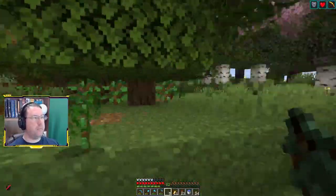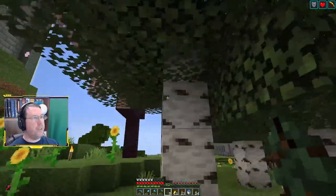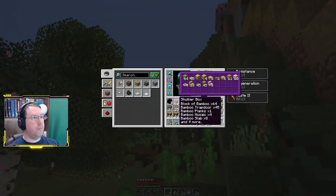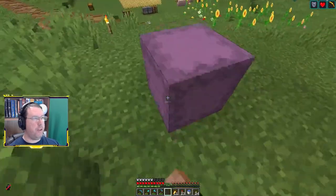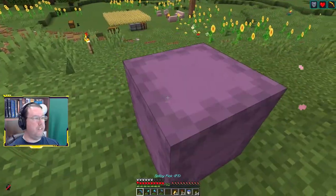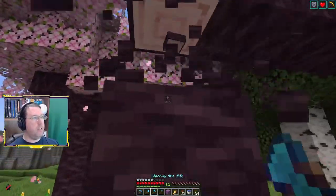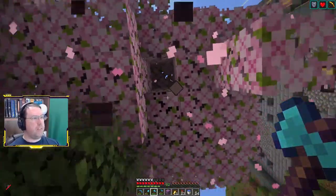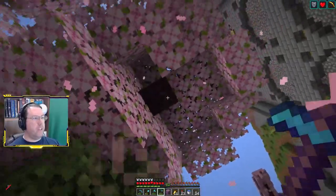Did I get what I needed? I think I got what I needed. Do I want to get birch? I was out of inventory space to get cherry, but I'm also carrying a shulker box, so let's get all of the wood in there and get some leaves and stuff in there. Nice. Now let's get ourselves some lovely — this is probably a mistake.